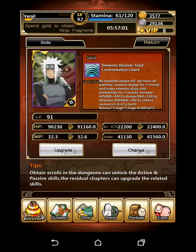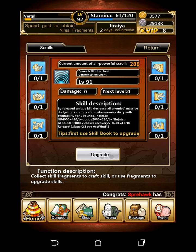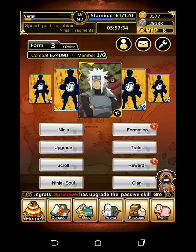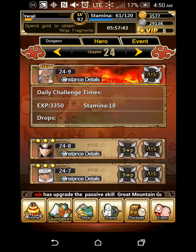I do have two things on him. First, I have Explosive Tag, and then I have Demonic Illusion Toad Confrontation Chant. It's actually a lot stronger than what it says — it gives 90k HP, 22k attack, 41k dodge, and 32k chakra recovery, so it's very good. The fire tag is just normal stuff. His passive gives him the ability to stun for one round, I believe. It also gives him 41k dodge and some ninjutsu, so that's good.